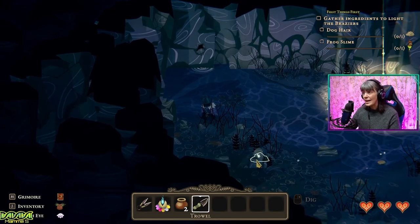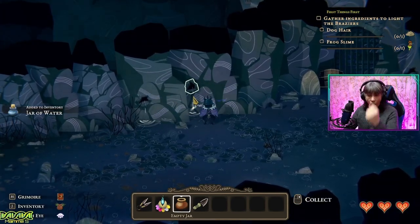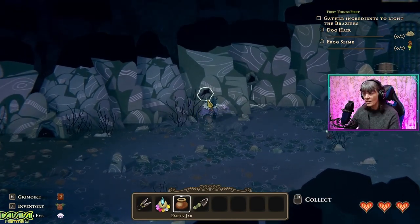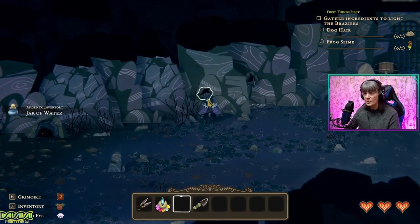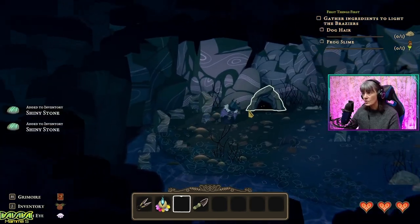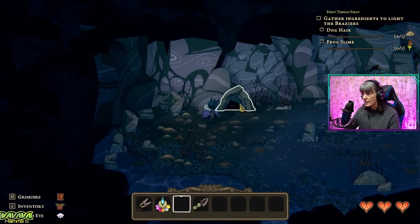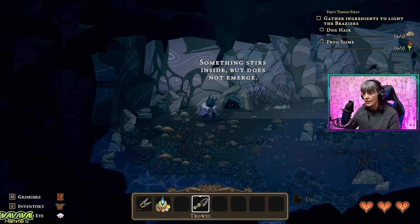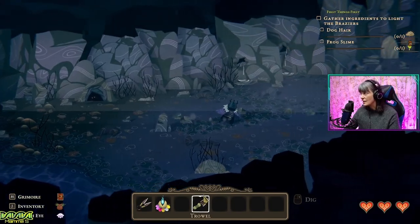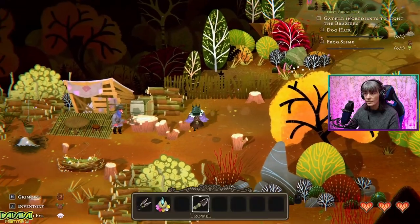So all we need now is the dog hair and frog slime. I wonder if we can use this empty — booyah! Jar of water, we needed that as well I think. And now we've got it. Fabulous. There are no frogs. Oh, I see eyes. Hello. Something stirs inside, but does not emerge. Can we get it with the trowel? No. Can we attack it with the scissors? No. It's just there looking at us. We have done the well — time to leave.